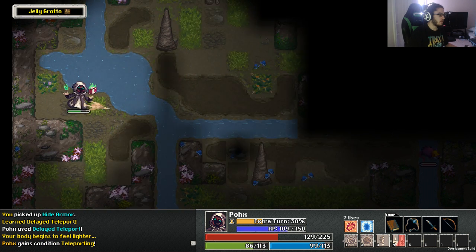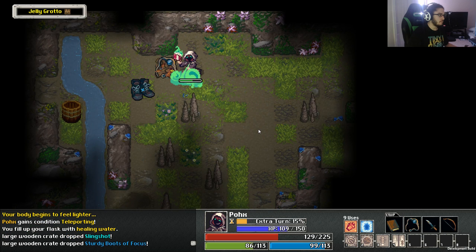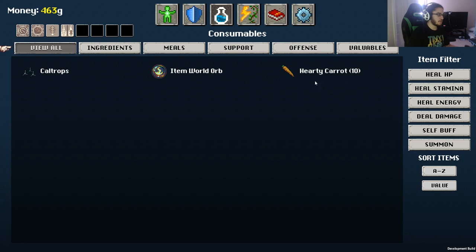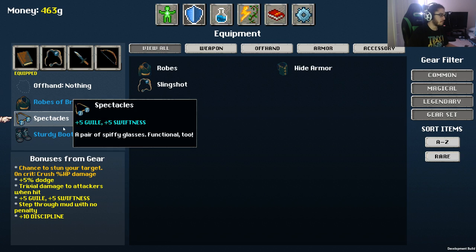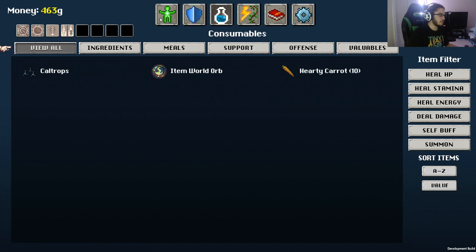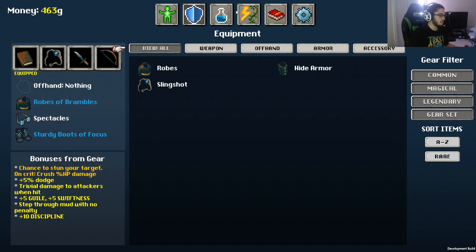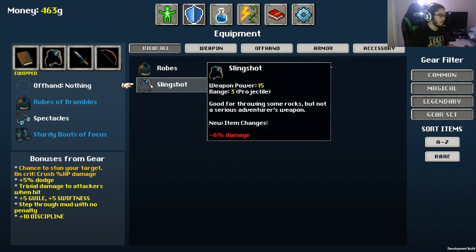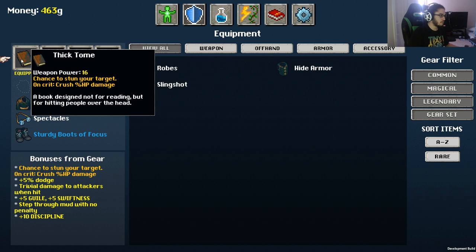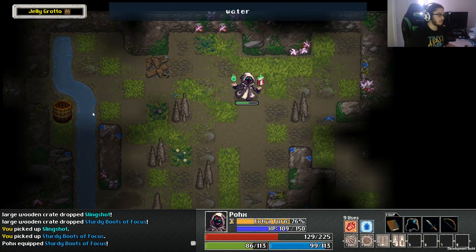How long is the brief delay on teleport? Oh, it's not that bad. We just got Boots of Focus — they give 10 Discipline. What does Discipline do? Mental fortitude, willpower, and focus — that's perfect for this character. And I thought I got a blue slingshot but it looks like it was just the boots. Came up as blue on screen but it's just a white slingshot.